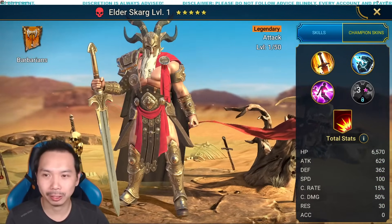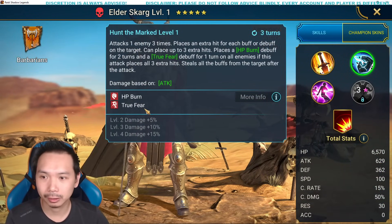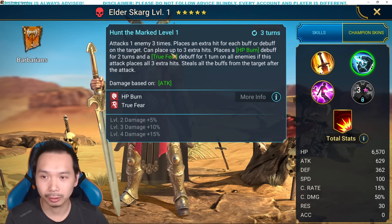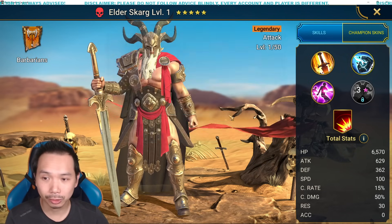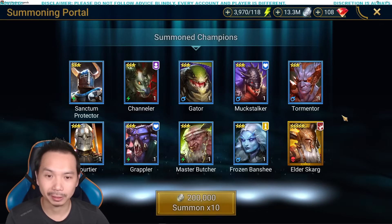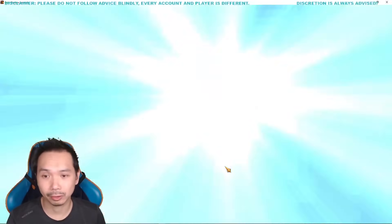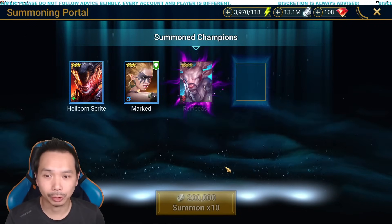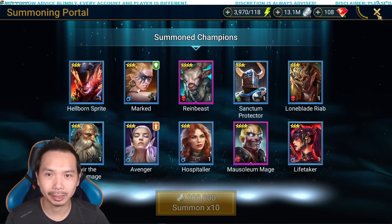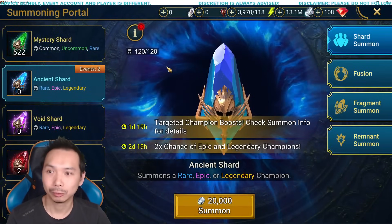Elder Skarg was one of my first legendaries on my first account — I shelved him for a long time, but he's actually very very useful. He brings HP burn without any books — three-turn HP burn, without needing the debuff percentage or anything like that. You can definitely use him for that role. For early game I think that's about it, but later on he does actually do some decent damage with a pretty cool kit. In the beginning maybe give him a look if you need HP burn, probably for Spider as you're progressing — that's where I used him. You don't even need him at 60 to be honest. We got two legendaries for 100 — I think that's pretty good, not the best quality but something to work off of. Thanks for letting me pull on your account.